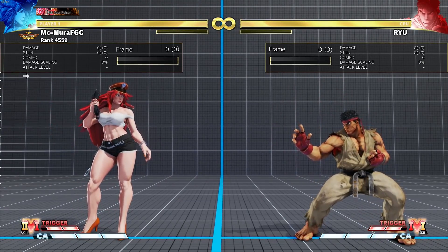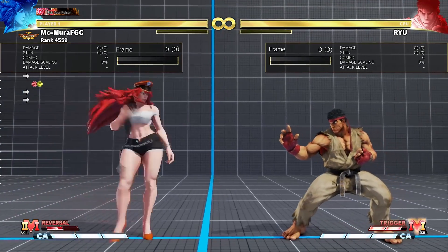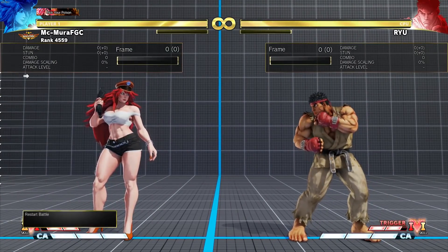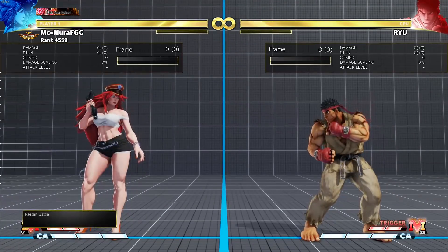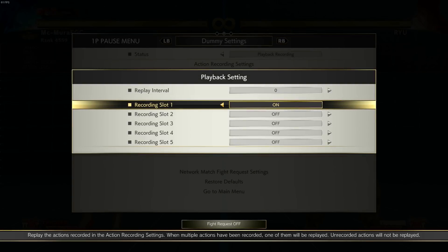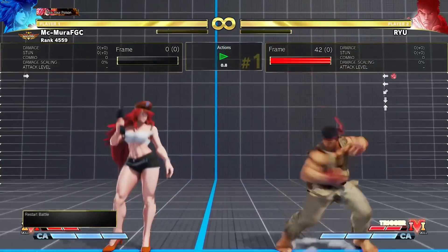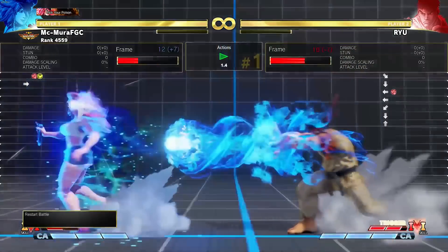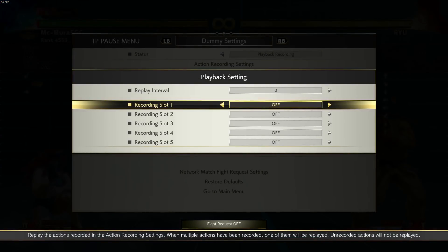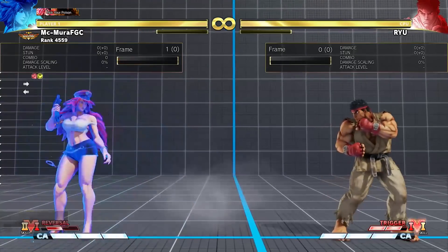V-Shift consumes one bar of your V-Gauge. You do this initial back step with the blue effect. If you happen to parry an attack, you get half of that bar back — even if you don't commit to a follow-up. So just parrying a fireball gives me half of my V-Gauge back. On a whiff or a mistake, you don't get anything back of course.